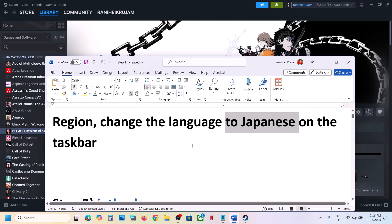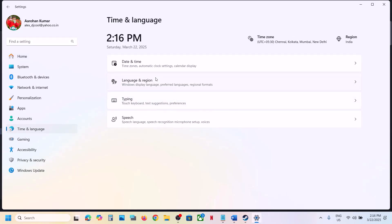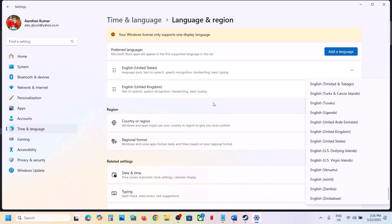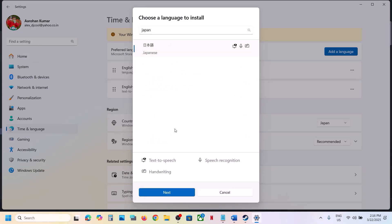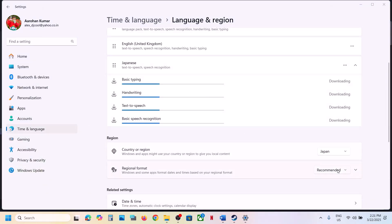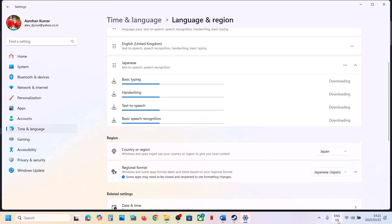The first step is to switch to Japanese language, as this has worked for many players. Go to Windows Settings, then go to Time and Language, then Language and Region. You can see Country or Region — select Japan. Also set the Regional Format to Japan. If you don't see Japan, click on Add a Language, install Japanese, select it, click Next, then Install and let it complete. Once installed, select the Japanese regional format, and at the taskbar you can also select Japanese. Then launch the game and check.